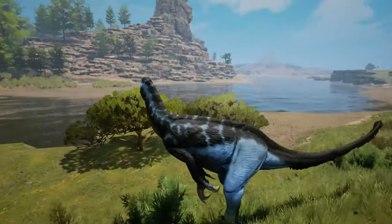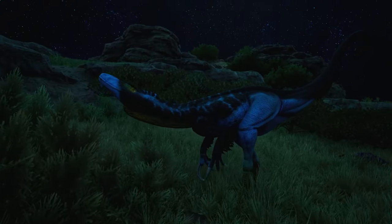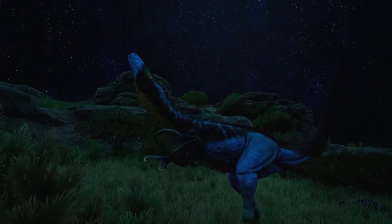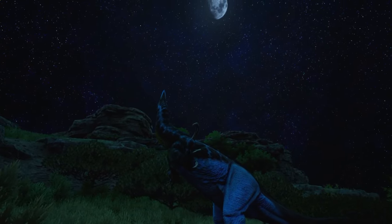This is Australovenator, a Megaraptor that existed over 95 million years ago. Australovenator was a bipedal carnivore that used its long, powerful clawed forelimbs to catch and hunt prey.